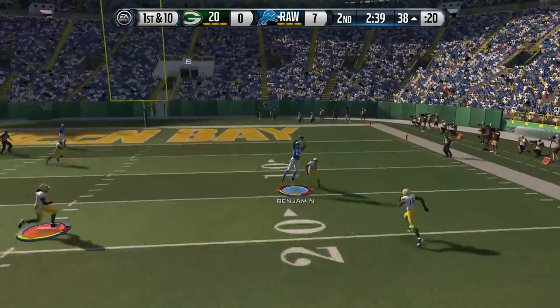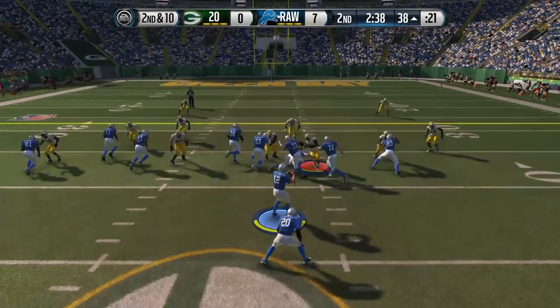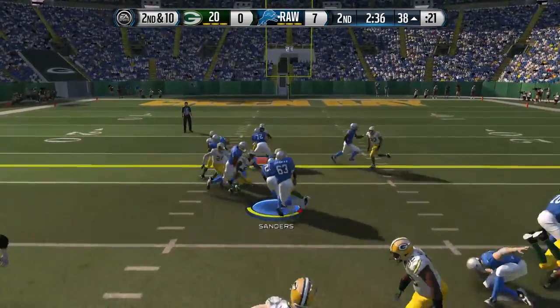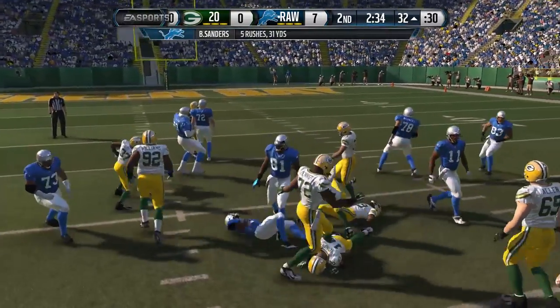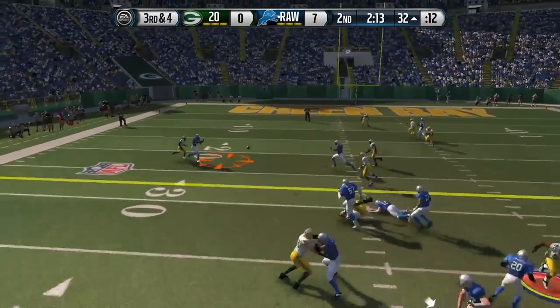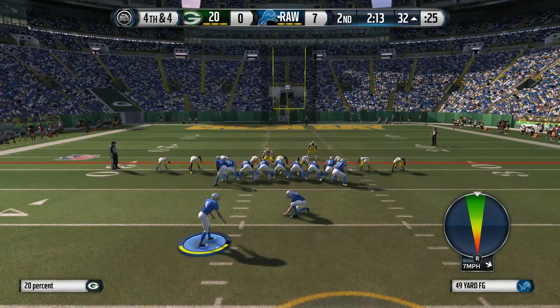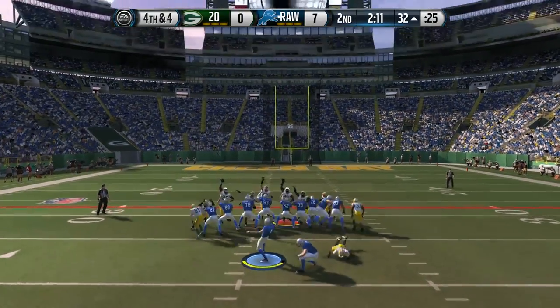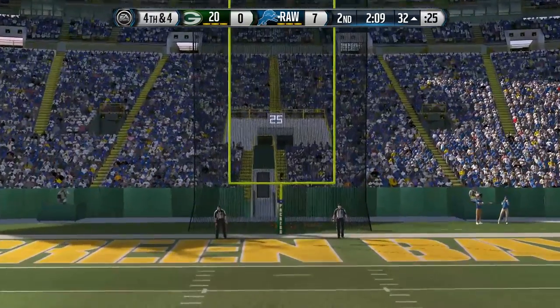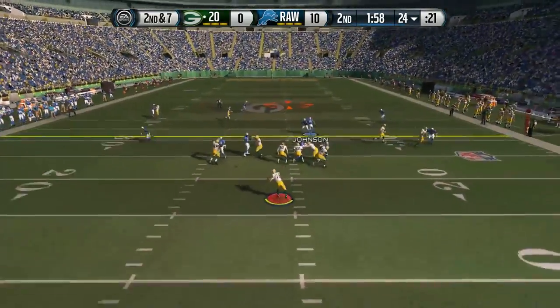We've got a receiver wide open down the field — it is Kelvin Benjamin. How are you going to drop that? That was a huge play if you just hold on to it. Third and four now — Kelvin Johnson, you're going to drop it too? Are you kidding me? Two big drops there by our wide receivers, and unfortunately we are going to have to settle for a field goal on our second drive.